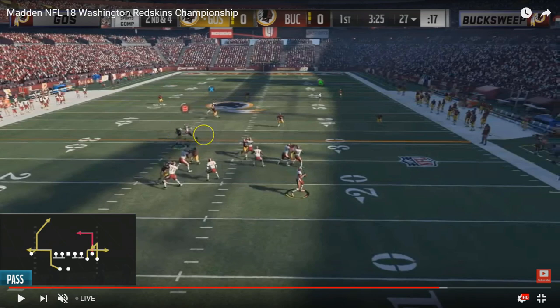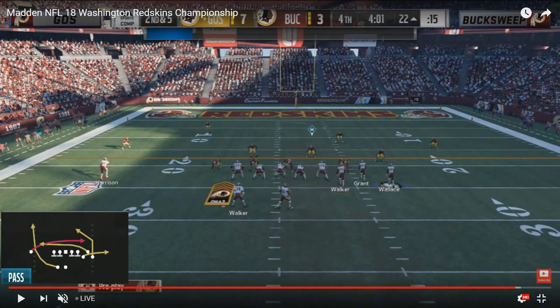This third and final example is from late in the matchup against Buck Sweep and shows the problems you put on your opponent trying to make adjustments to slow down mesh post and dig HB out. The constraint play of corner strike is a pivotal part of this offense — he called it twice as much as any other play. It's basically there to keep your opponent honest: if you get too cute trying to stop the mesh post and dig HB out, you get nickel-and-dimed down the field by corner strike, high-lowing your outside flat zones. Then once you adjust to that, it hits you back over the middle with a high-low on your user or your mid-zone defender.